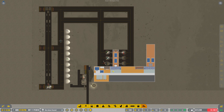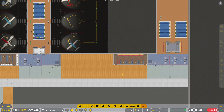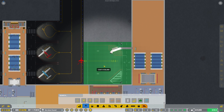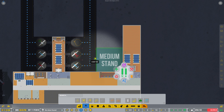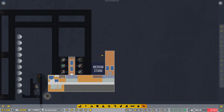We definitely have the money, so let's go ahead and build one of these aircraft stands. Just like this — and then we'll connect the node right there. Looks really good.